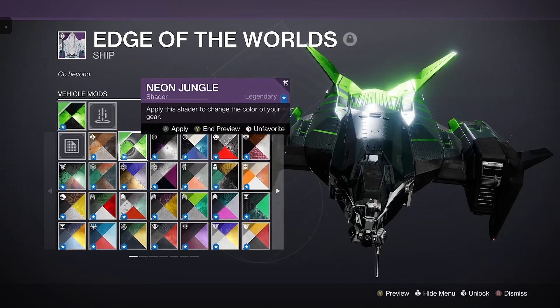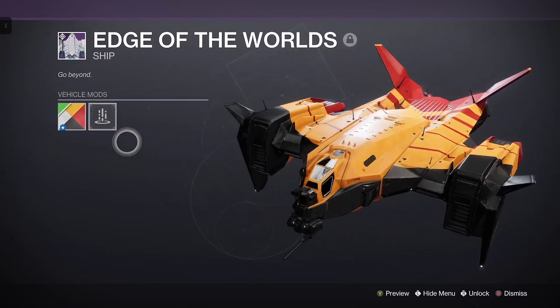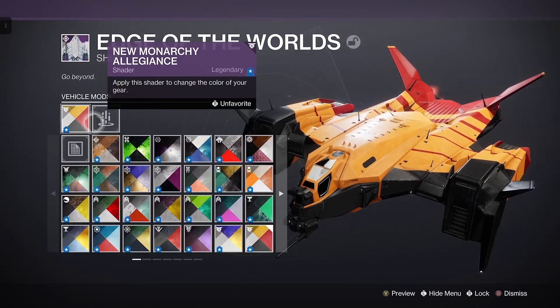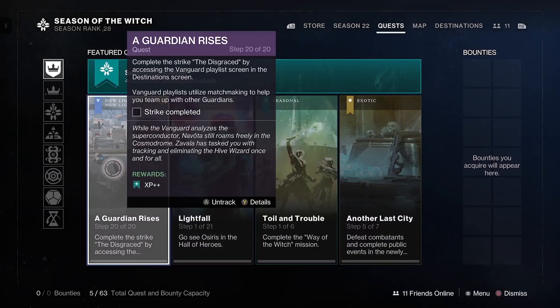Rahul also sells materials — I can go more in depth in another video about the currencies you can exchange and purchase with Glimmer. If you need certain materials, upgrade modules, or things like that, you can get them from Master Rahul, which is great. After you talk to Rahul, your last step — step 20 — will be to complete the strike called The Disgraced. Once you complete that strike, that storyline will be wrapping up, and part four will be covering that. If you found this video helpful, useful, entertaining — anything — have yourself a great day. And always remember, God bless.